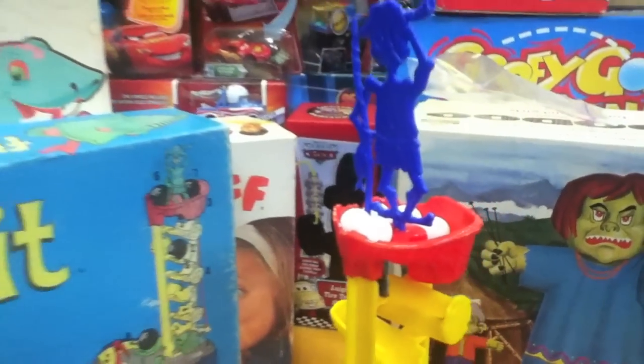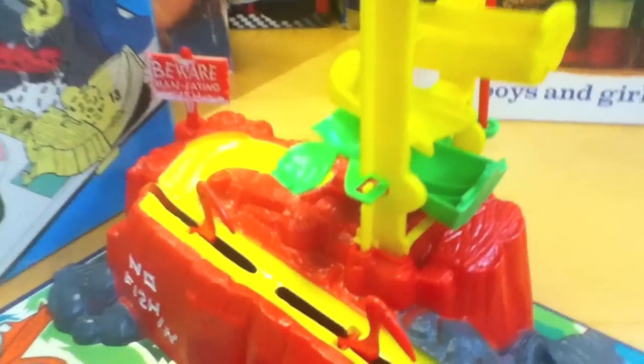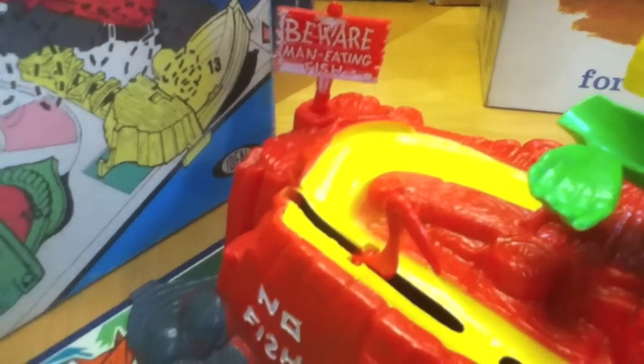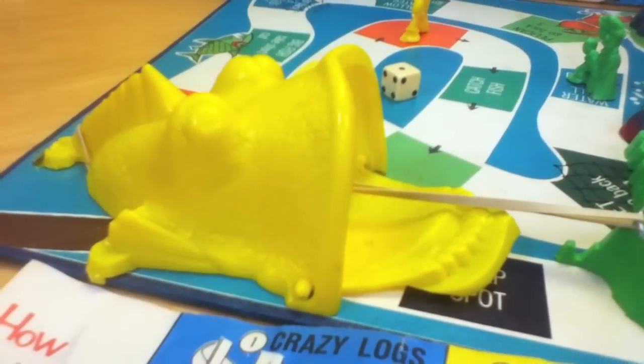This is his bird's nest. These are called the tumbling logs that the marbles come down. There is a hand that you actuate to start the marbles falling. They have to go around this curve — beware man-eating fish. The marbles go around this curve and hit these teetering birds on their way down. The marbles land in this tippy log, and once five marbles fill that log, the log spills.